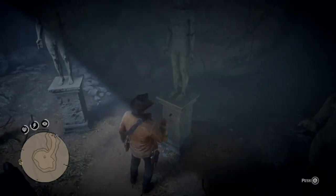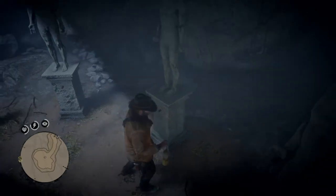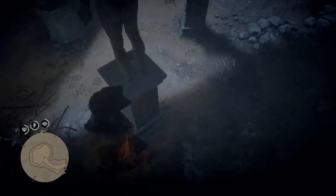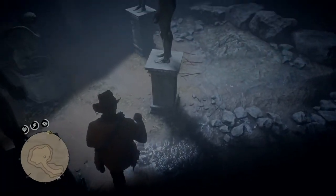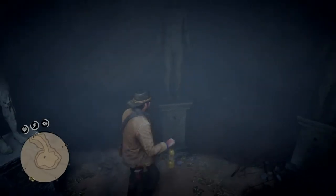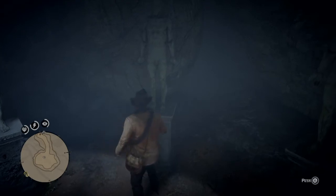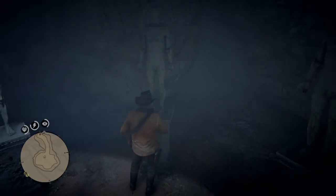If you figure out that you've pushed the wrong statue, you can go around to the other side and push the button to reset it. What you're wanting to find here are the statues that have prime numbers. This first statue is a two — that's a prime number.